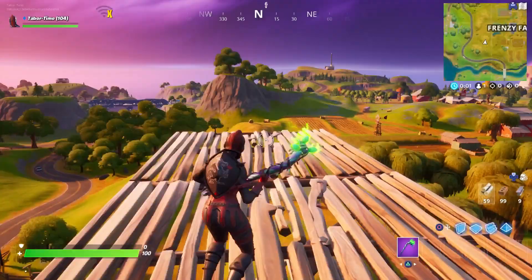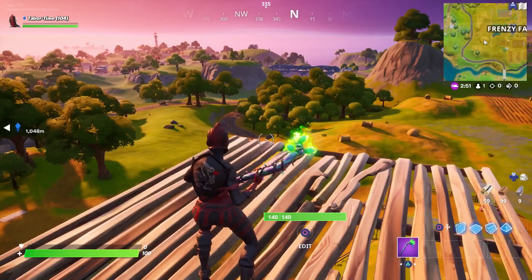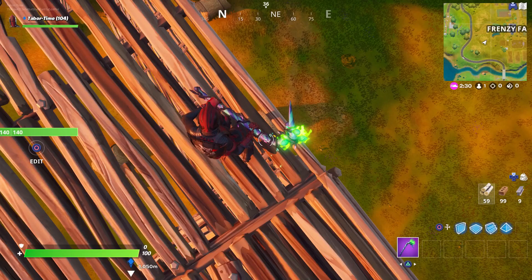These hideouts negate fall damage entirely. What you want to do in any game mode is build yourself up to where you would die if you fell off — this is a great height right now. Be on alert or do this somewhere secluded. Position yourself directly above the hideout and then just drop down and you'll land right into it.